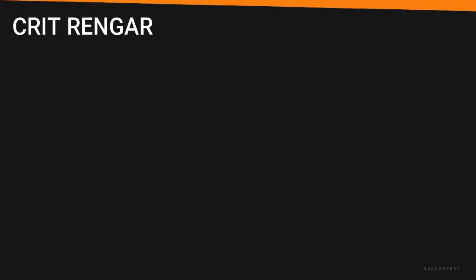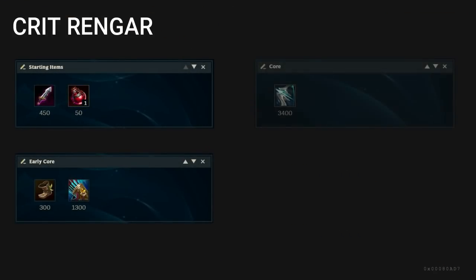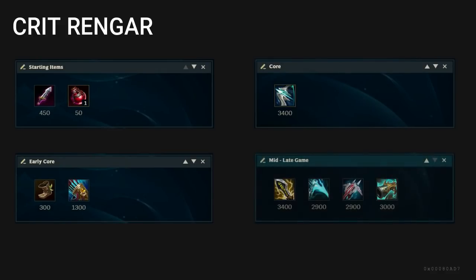For your crit build, start D-Blade and one pot. Rush Noonquiver into Galeforce. Follow that up with Essence Reaver and Infinity Edge. And top off your build with Collector plus one armor penetration item.